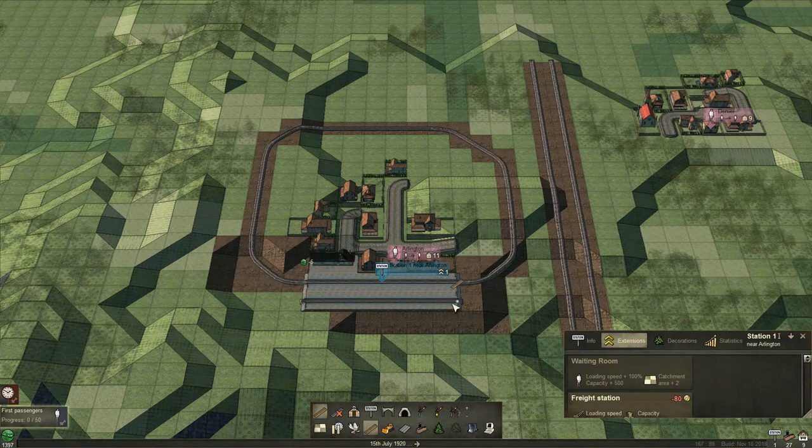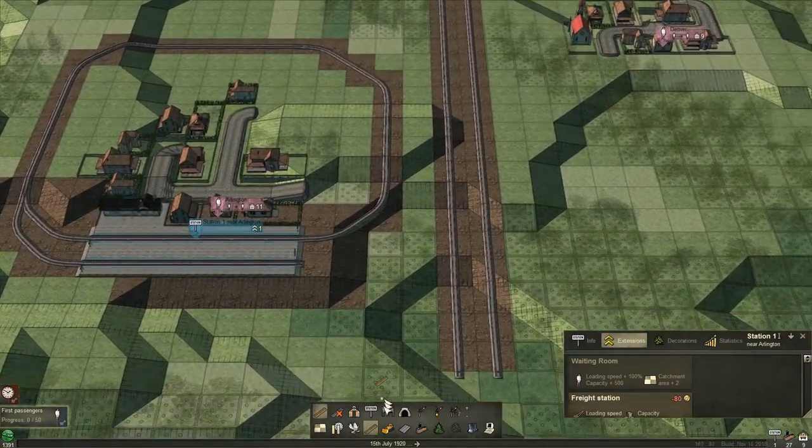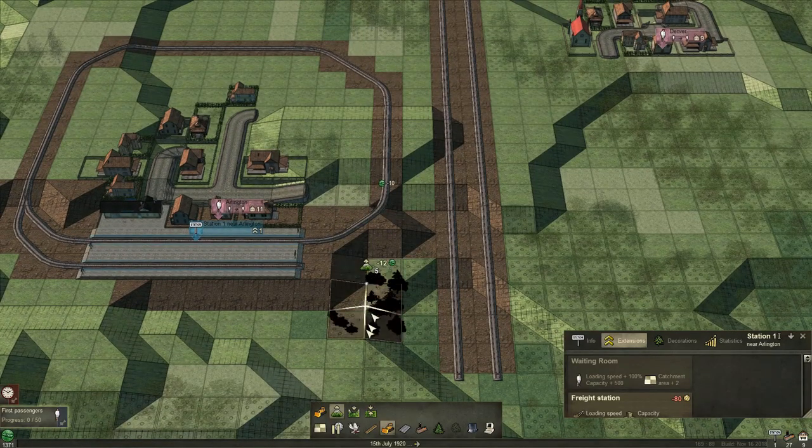We've got to do another extension this way and going in here, so we got to do a little more terraforming there. I think we're cool here and we should be able to — yeah, there we go. Perfect. So what's going on here — can we just do this? I think that'll work.